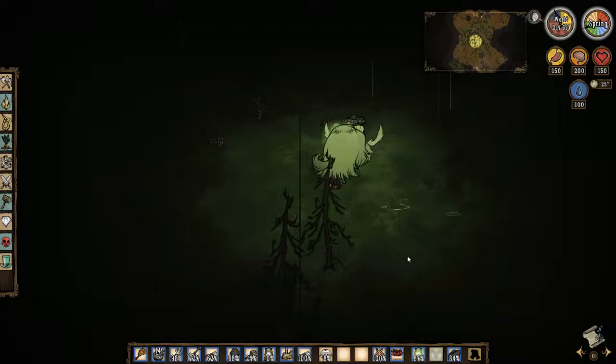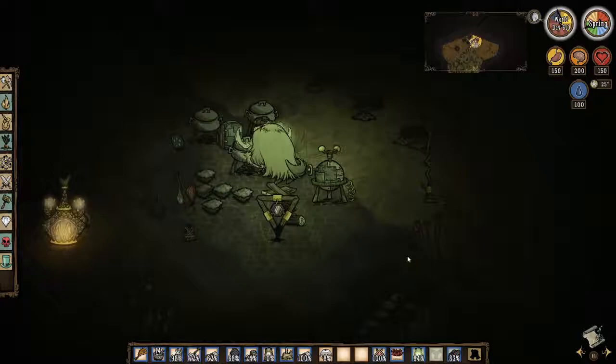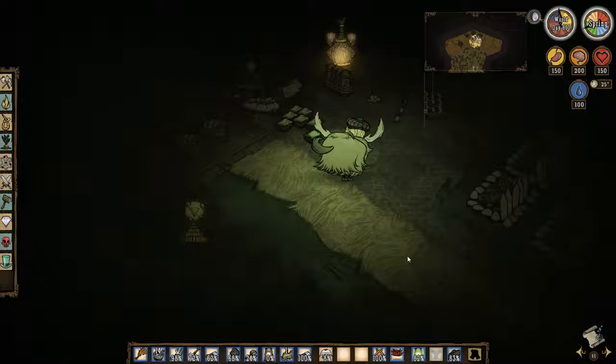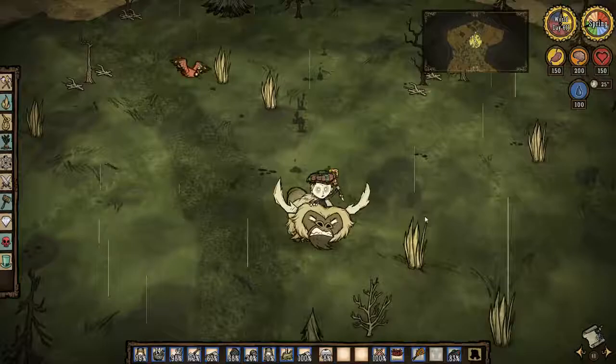Not everybody is based on top of everyone else, unlike the guest house where everybody started basing on top of one another. This is the rest of the last base - doesn't it look lovely? There are some chests, a lazy deserter right there - extremely important - and a scalded furnace and stuff. It looks really cute so far, still being built, but that is what our current separated bases world looks like.